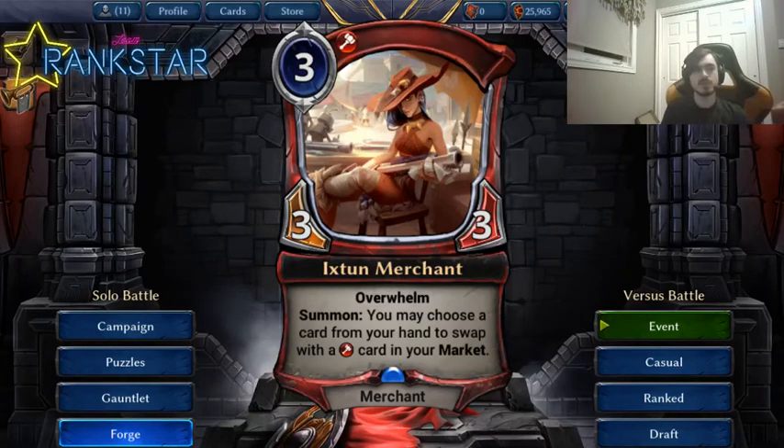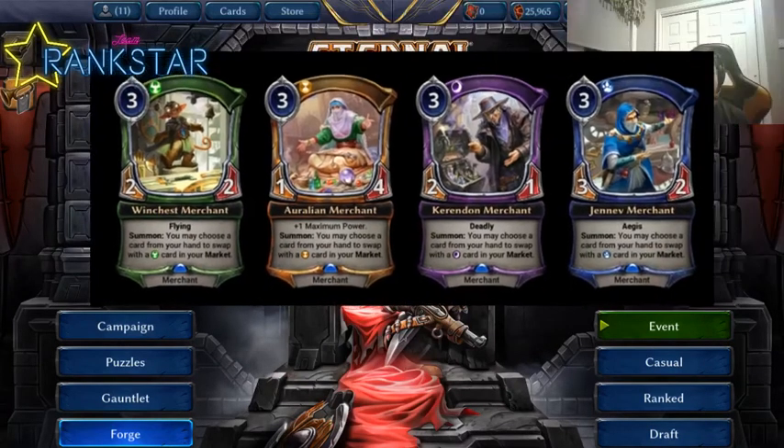This effect is super powerful. It's good when you're flooding because you can swap a power for something else, or grab sideboard-style cards like a Ruin or Cloud of Ashes. The fire merchant is a 3/3 with Overwhelm — pretty good. Fire probably has the weakest pool of cards to fetch, but Cloud of Ashes stands out as the best target. You could also stash a fourth Obliterate in the market. The card is good because it's an okay stat line with an amazing effect.